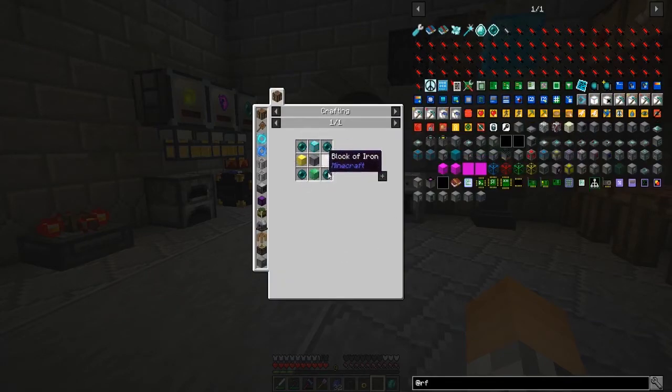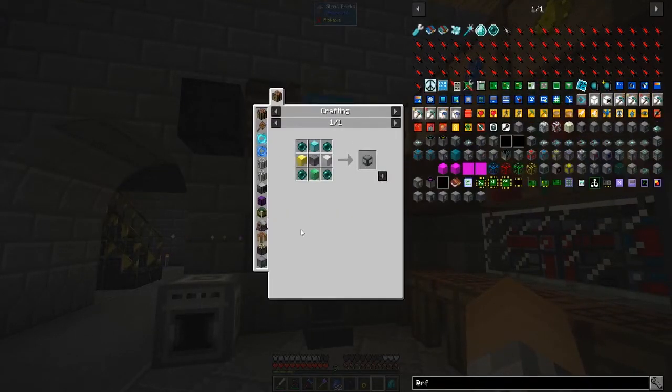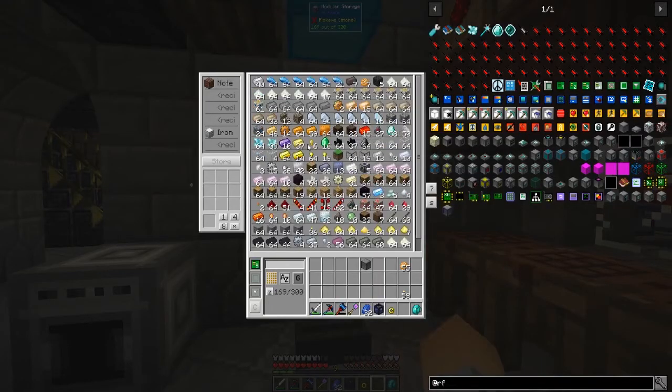The environmental controller just takes four ender pearls, a block of diamond, a block of gold, a block of emerald, and a block of iron, along with a machine frame. Those machine frames - I'm sure I went over the recipe before - it's just two lapis, two gold ingots, and four iron. I have about 15 of them here.